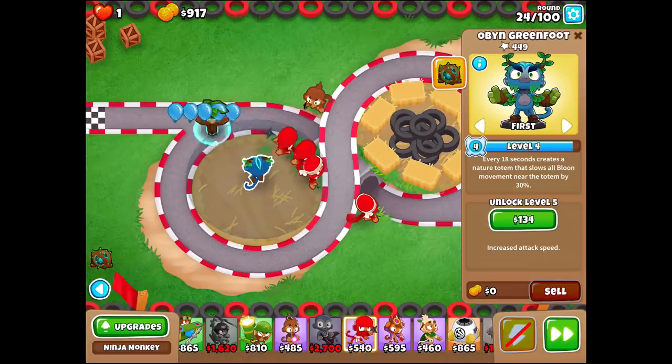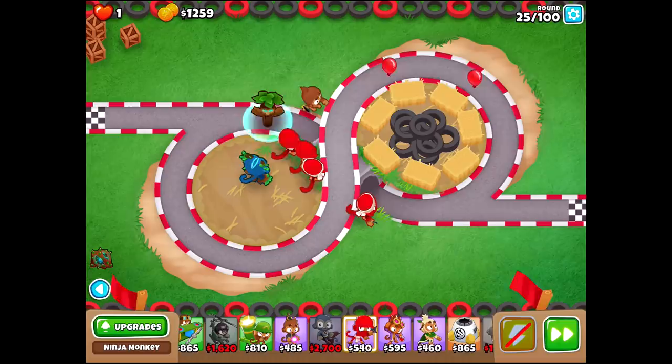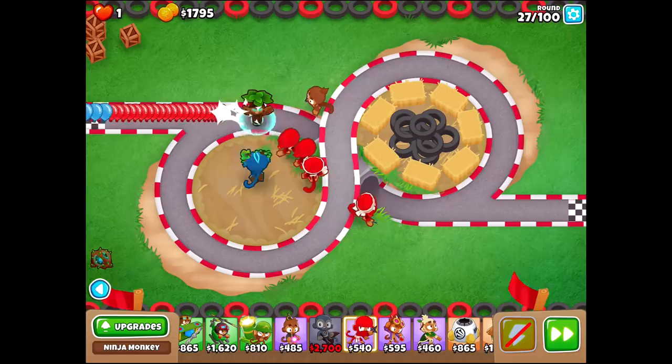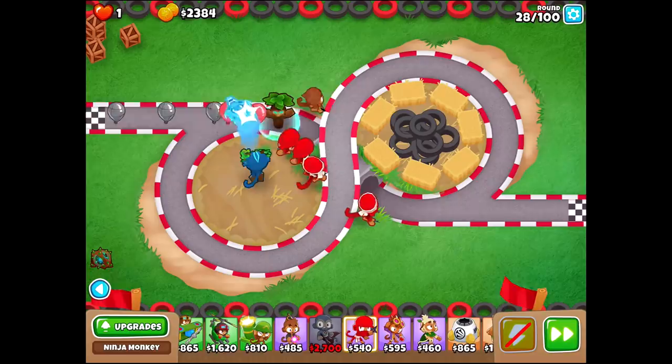So we're going to start popping these guys down as close as we possibly can to each other. The only thing we have to be a little careful for is camo leads — lead popping power more specifically. Open Greenfoot's our only lead popping power in the game right now, probably for a really long time. But for the camo leads, by that point we should end up getting a couple of different types of ninjas. We're not only going top path ninjas, by the way, which is going to make this strategy a little more interesting than you might expect.